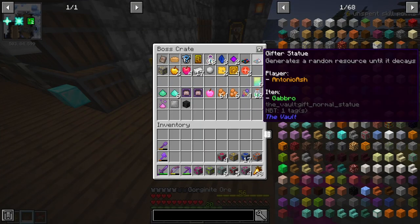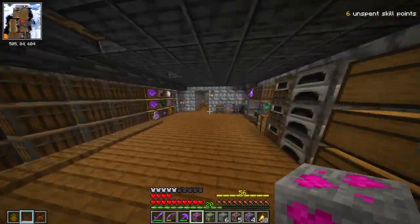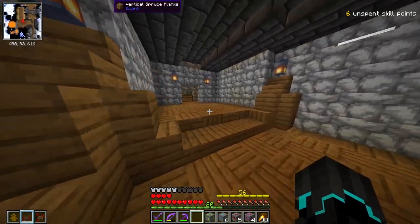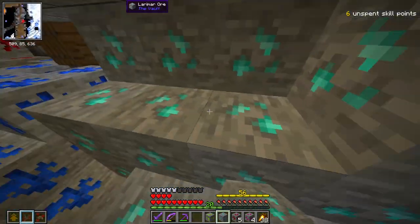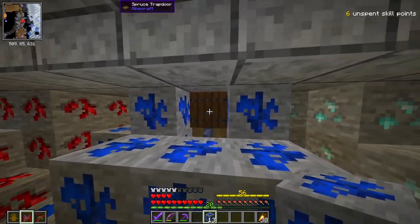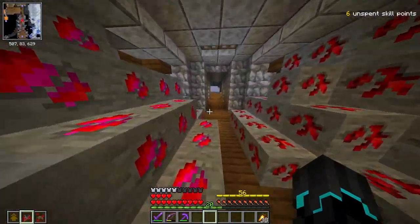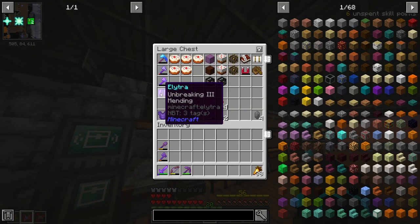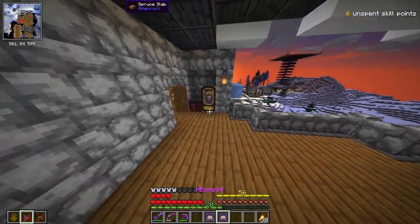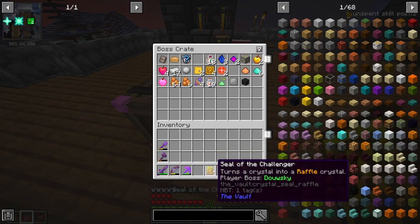We've got a bunch of vault ores as well. We've got two statues — one generating gap row and one generating stone gap row. We got some traders: one selling vault leggings and one selling vault bronze — always welcome. Six relic booster packs, and of course the Seal of the Challenger, which is a raffle crystal. Basically with the raffle vault, if I put this on a crystal, I have five minutes to defeat the boss. If I do it within five minutes, I get a special crate.